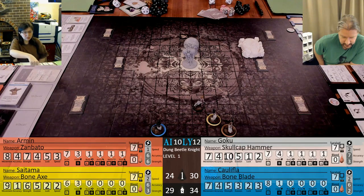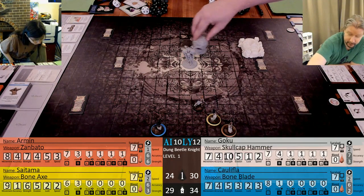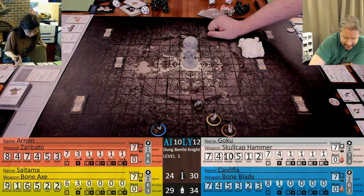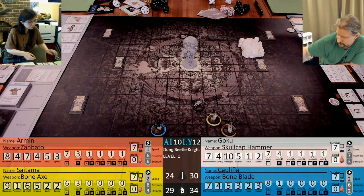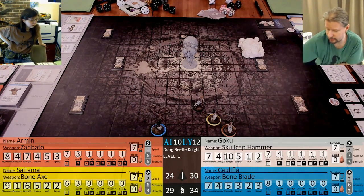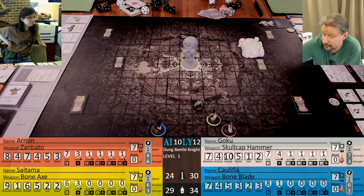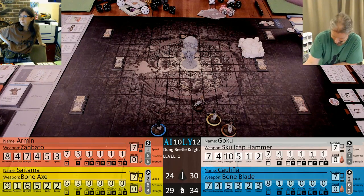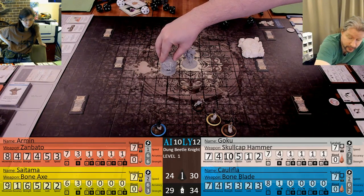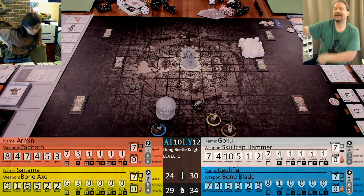He spins the ball around him - every space within two of him - and nothing happens. Now move the ball 2d10 spaces through the target. 10 spaces: 1, 2, 3, 4, 5, 6, 7, 8, 9, 10. I'm good - it didn't hit me. Full move the monster towards the ball - he has a movement of 7.